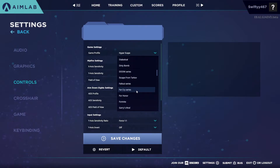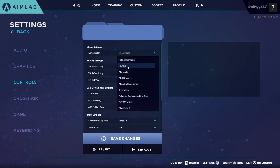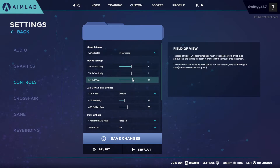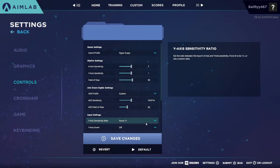One important thing: you can adjust your FOV, which is cool, but your X and Y sensitivity have to be the same — I don't know if it's a glitch or not. So if you play a game where your X and Y sensitivities are different, you can't replicate that in Aim Lab, which could be pretty annoying for some people and would require changing your settings to practice here.